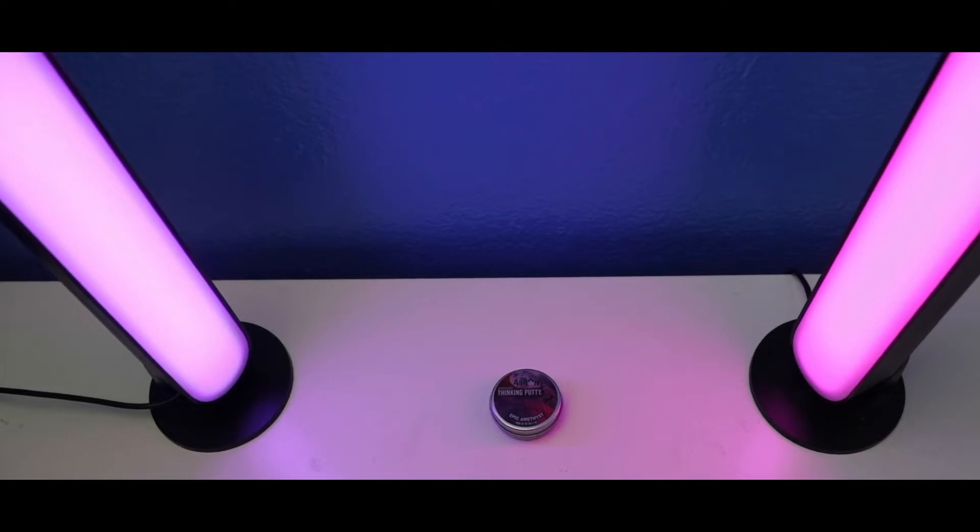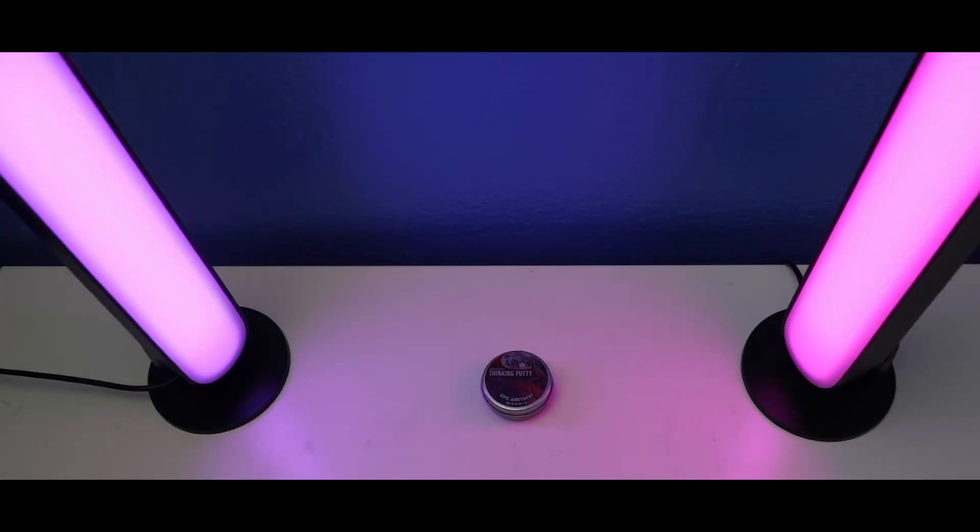Hey guys, and welcome to this putty collection. In today's video, I'm going to show you and log in a short review with HyperColor's World's Smallest Thinking Putty — Crazy Aaron's World's Smallest Thinking Putty Epic Amethyst. This Epic Amethyst is going to color change from warm purple to bright pink, and it's for ages 6 years old and up, and it also features a slow rise as well.